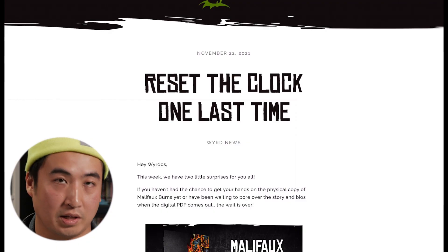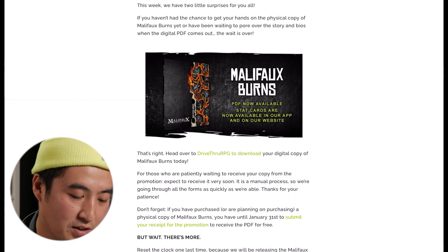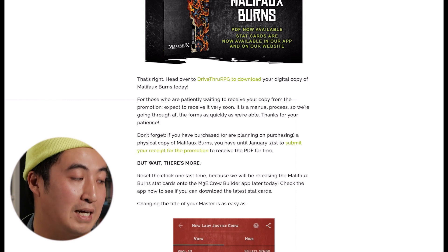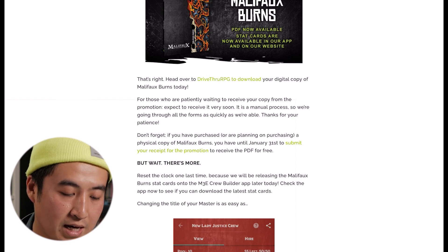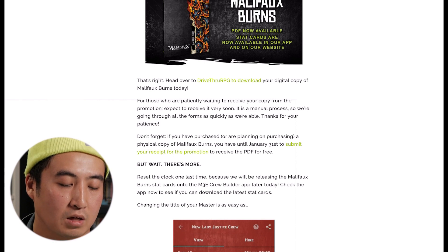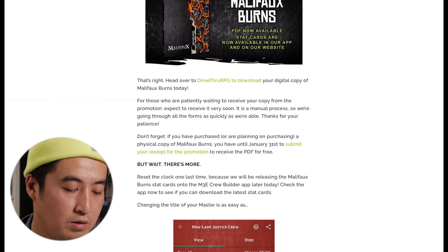I have the update up on the screen here. As of the time of recording, this was about a week ago. This week Wyrd has two little surprises: the first update is that you can purchase the digital version of the rules update book through DriveThru RPG. The fact that you can just buy the PDF so easily is a really nice service. Giving us the option of buying a physical copy, downloading a PDF, or having it available in the app really makes this game as low friction as possible. Thank you, Wyrd, for making that so painless.